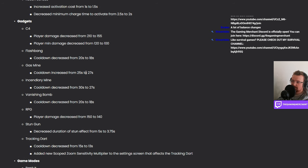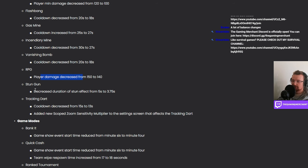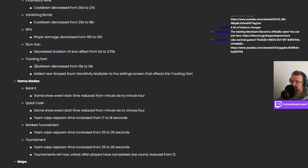Flashbang got a small buff. Gas mine got a cooldown nerf. Mine got a cooldown buff. Vanishing bomb cooldown buff. RPG damage decreased as well. Duration of the stun effect has been reduced, so stun gun got a nerf. Tracking dart got a cooldown buff. New scope zoom sensitivity multiplier added in settings.